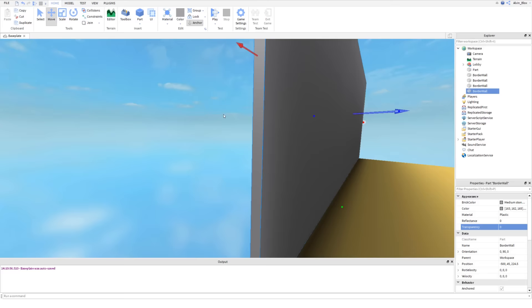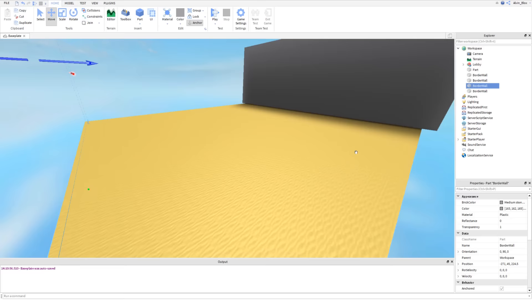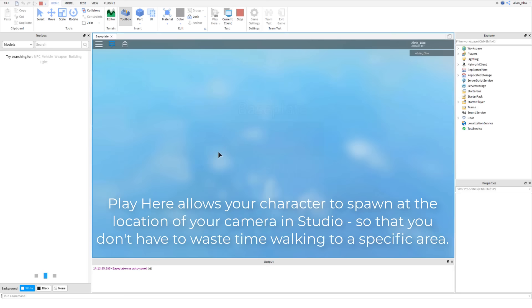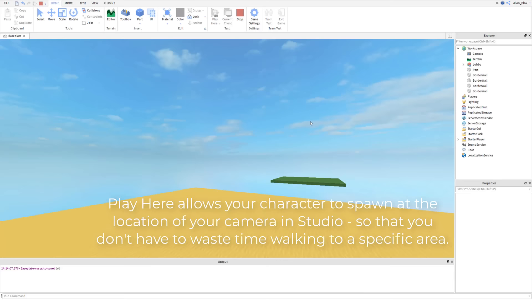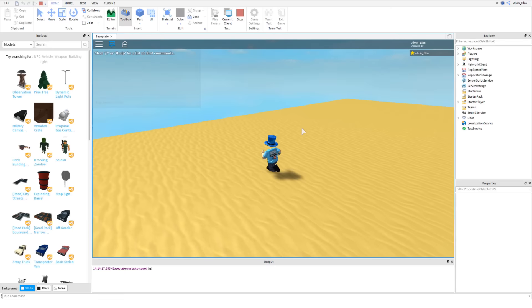Let's check the walls are at the edge of the base and adjust any that aren't in position. Now select them all again and make sure transparency is set to 1 — we want to keep the base transparency at 0. If we click Play and spawn in our map, we shouldn't be able to fall off the edge. The base also needs to be anchored so it doesn't fall — anchored just means it's locked and won't fall down. Now we're in our map; walking to the edge and trying to jump off, you can see we're restricted by the invisible walls we just made.